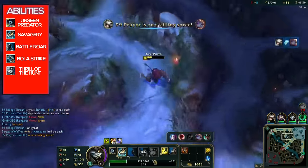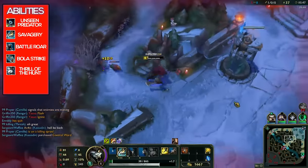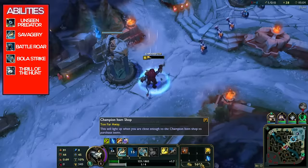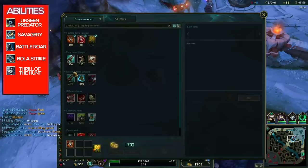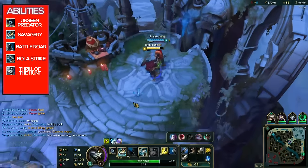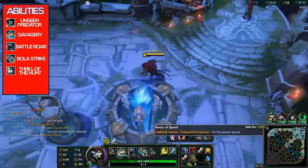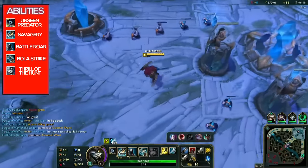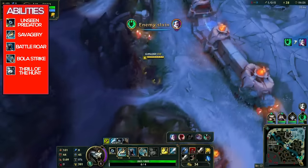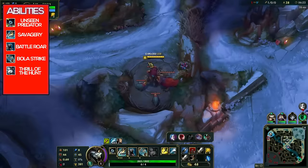Now we move on to Rengar's W, Battle Roar. Rengar lets out a battle roar, damaging enemies and healing for some of the recent damage he has taken. Against minions and monsters you heal 100% of the damage taken in the last 1.5 seconds, which makes jungling nice. Against champions though, you only heal for 50%, so you want to time your W instead of pressing it immediately. You can see a gray bar showing how much you'll heal if you use W right now. The ferocity effect on W removes CC — essentially a built-in QSS — but you sacrifice the empowered Q burst damage.